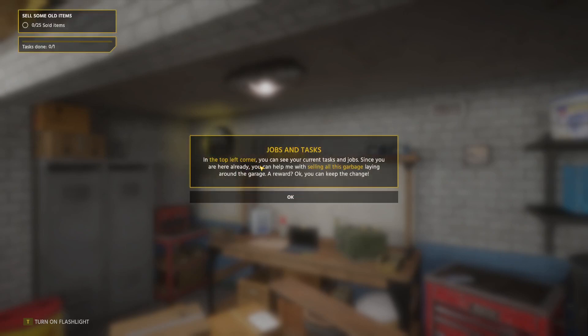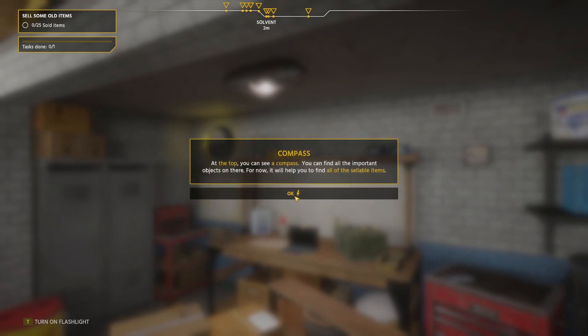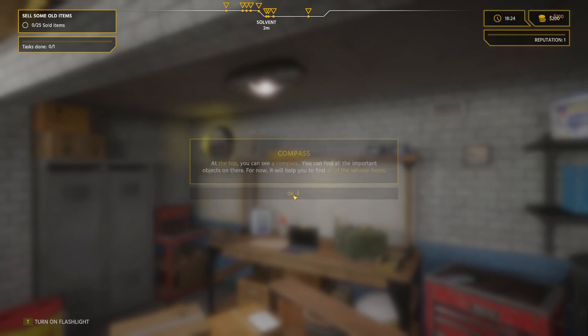In the top left-hand corner you can see your current task and job. Since you are ready, you can help me with selling all this garbage laying around the garage — a reward. You can keep the change. I can sell stuff, I'm pretty good at that. It doesn't involve making electricity. At the top you can see a compass — you can find the important objects on there. For now it will help you find all of the sellable items.